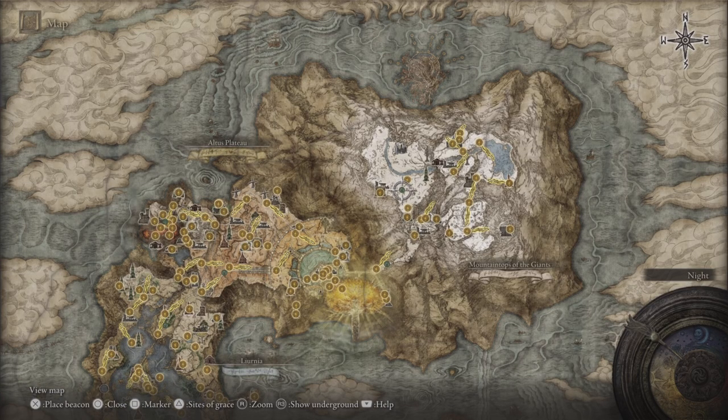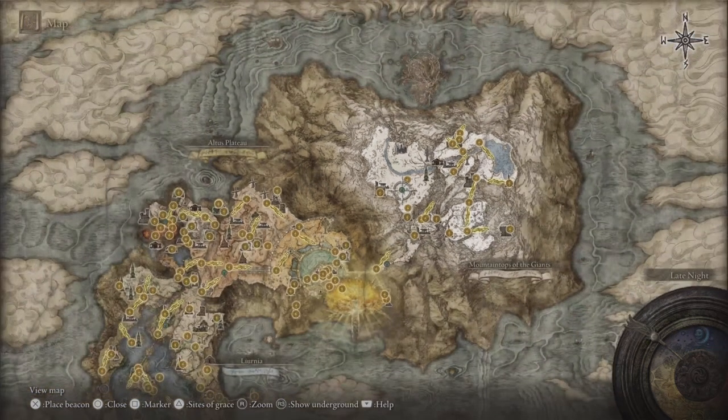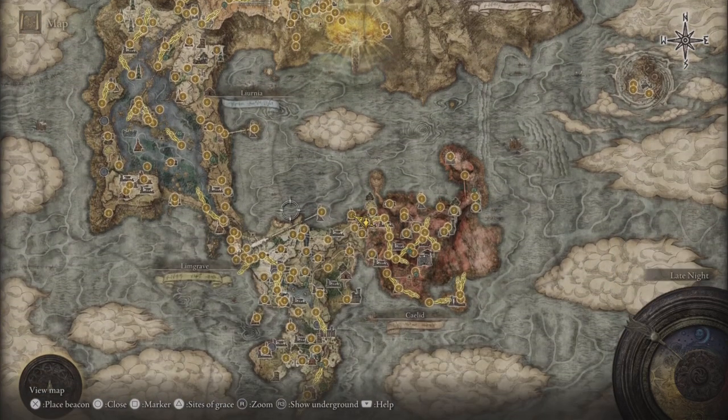Next up, the last ones you can encounter are right here — that's right, there are two of them here, guarding a convoy. They drop the Knight Cavalry Set, which is the armor that they all wear, and in addition to that, you will also get an Ancient Dragon Smithing Stone. I hope this guide was helpful for you guys, and I hope that the faster pace was a little bit better for some of you guys. Anyway, I'll catch you guys in the next one, bye.